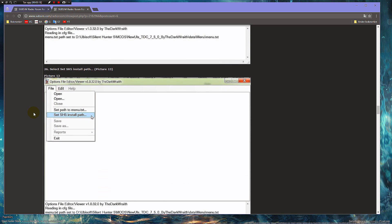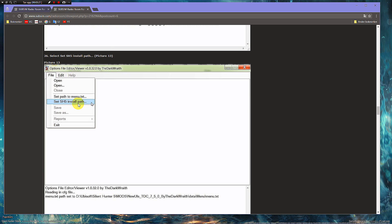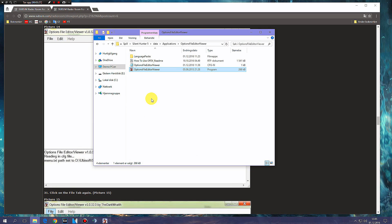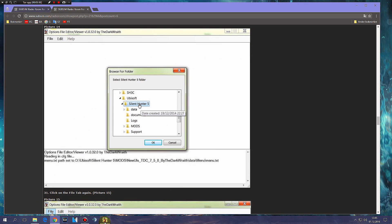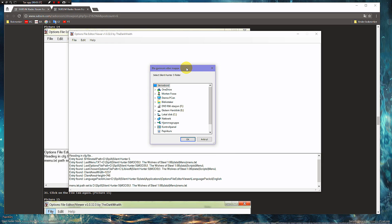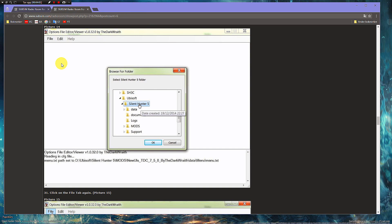Click File again, then Set Path to Silent Hunter 5 Install Location. Navigate to your Silent Hunter 5 folder — mine is on a separate drive under Games. If yours is on C, just mark the Silent Hunter 5 folder so it's highlighted blue and click OK. Don't mess with the files inside the folder, just keep it like that and hit OK.